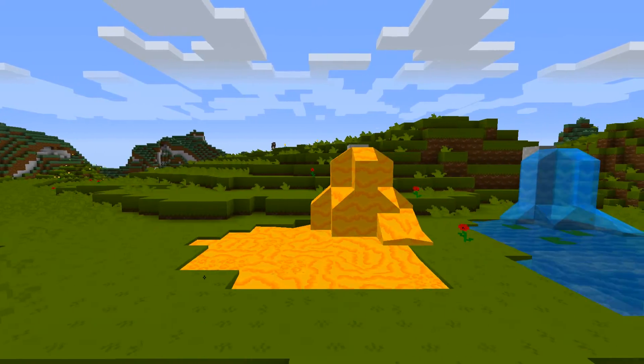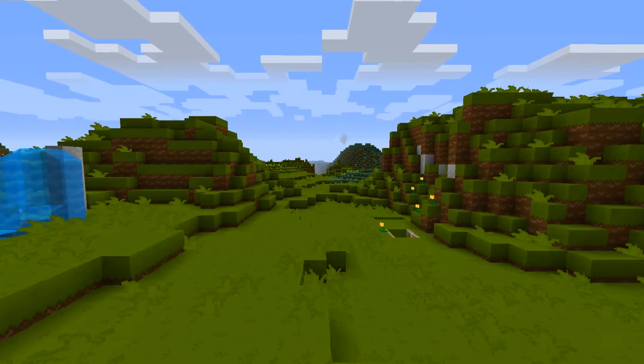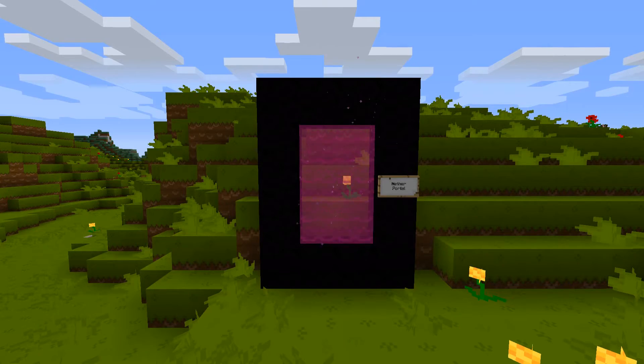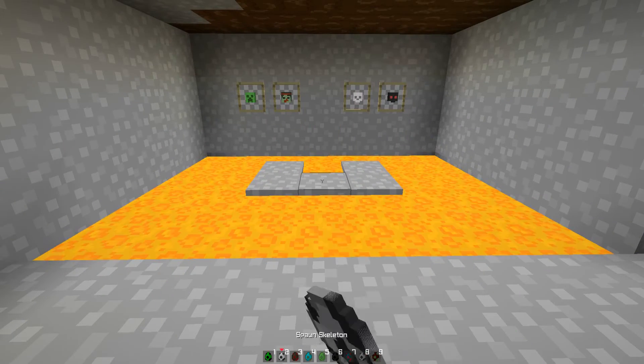Moving on to the lava and water. That looks pretty lavery and watery — lava and H2O, of course. And then the Nether Portal. It's like a sort of red static TV screen, very nice. Although I don't think I've ever seen my TV bring up red static.